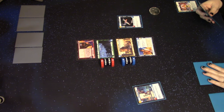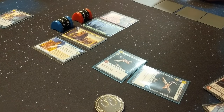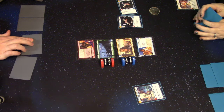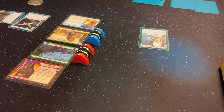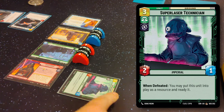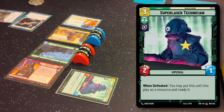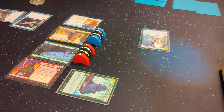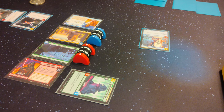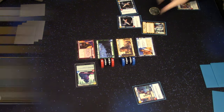I'm gonna do two resources, tied another ship. I'll spend three for a Super Laser Technician. I like to think there should be a space after 'super' — because he's a super laser technician, he's good at his job. And then I'm going to use my last two to play Surprise Strike.